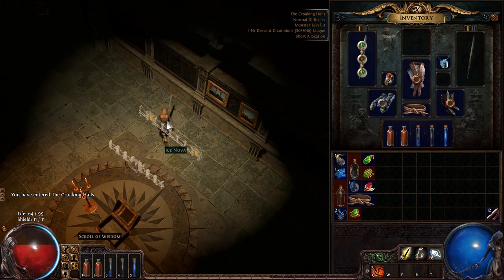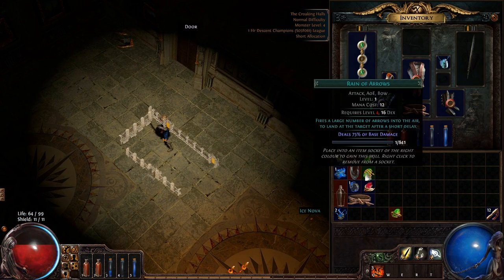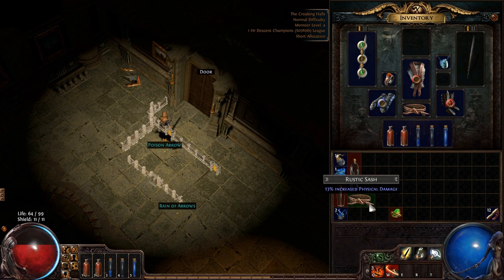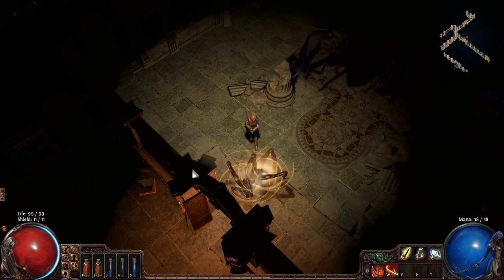We're not gonna use Ice Nova, not gonna use Vipers. I should keep Rain of Arrows — actually no, we're not doing any kind of arrow-based ability. I could have Cleave just because... whatever, that's it. I've got these guys. Let's leave.